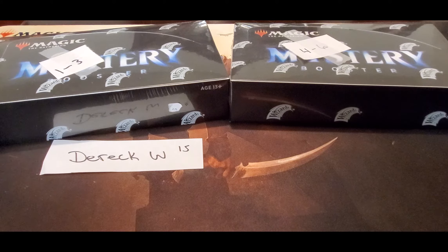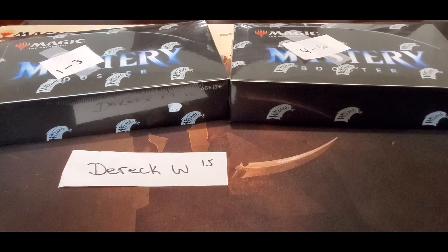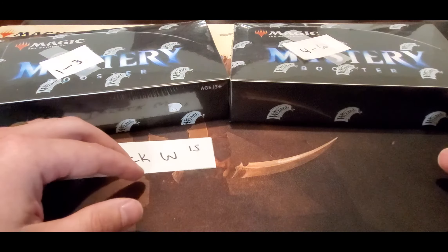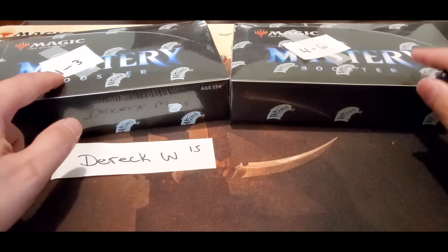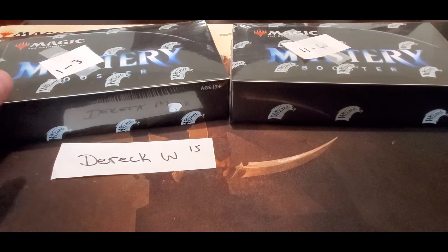Derek reached out to me and basically wanted a box. There's not too many packs left — I think there's only seven or eight packs. He wanted fifteen five-spots, so I'm gonna roll a dice. I got him numbered one through three, four through six. We'll roll a dice just to see which box we open.